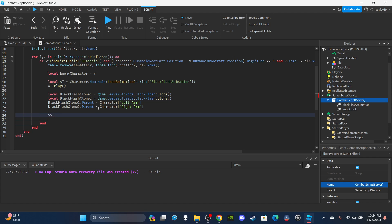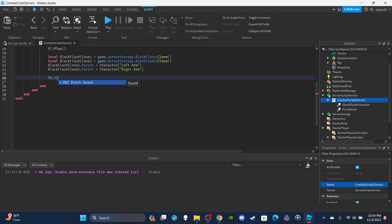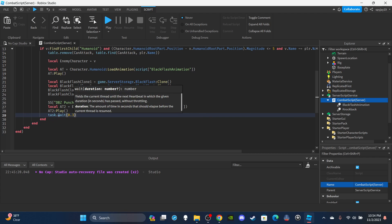Make sure you spell SoundService correctly — that was a mistake earlier. Play the punch sound: ss.PunchSound:Play(). Then create a second animation track for the enemy character's knockback animation: at2 equals enemyCharacter.Humanoid:LoadAnimation(script.KnockbackAnimation) and play it. After that, task.wait(0.3) seconds.